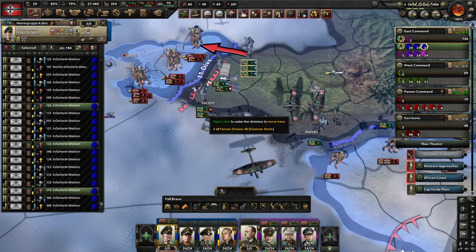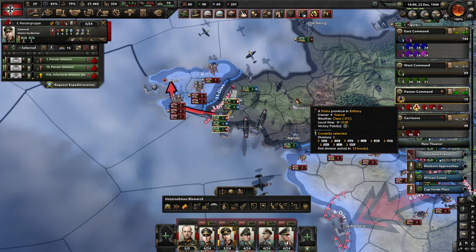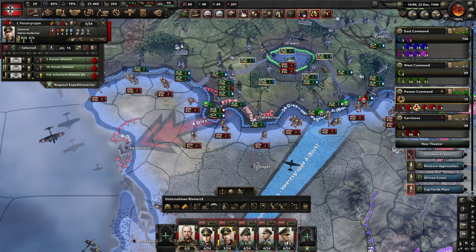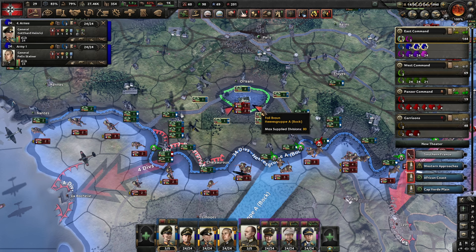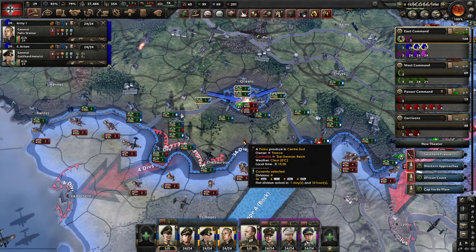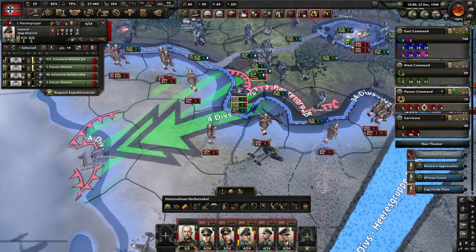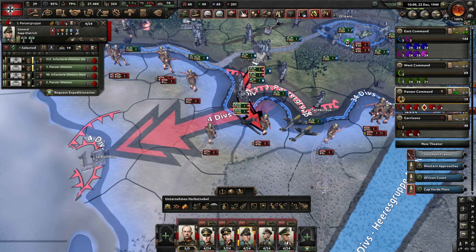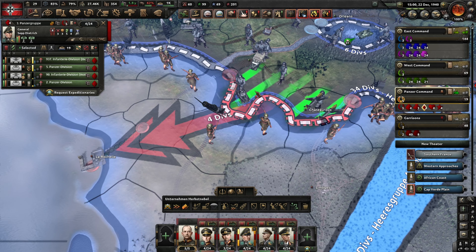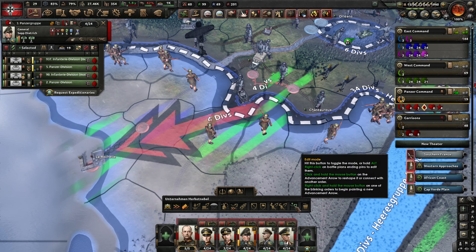We did manage to take Lorient, so next up is Brest of course. These are all very weak divisions. Let's see if we can't keep going - we will push across the entire front just to pin them in place and see if we can't beat these. At least we want to continue up to Brest, that means we have this entire peninsula there besieged. We did manage to knock these out. Let's see if we can knock these divisions out.